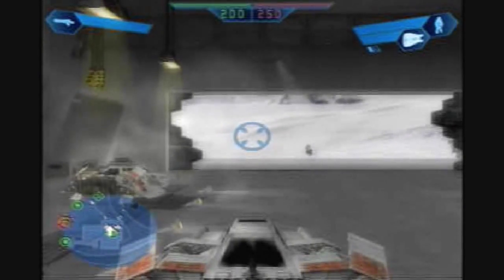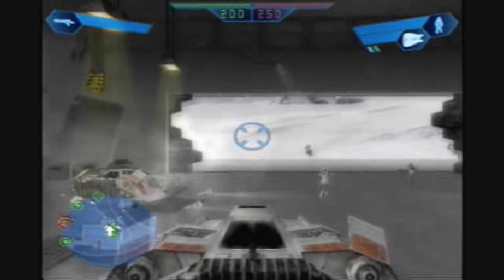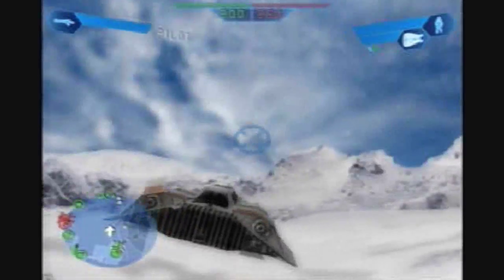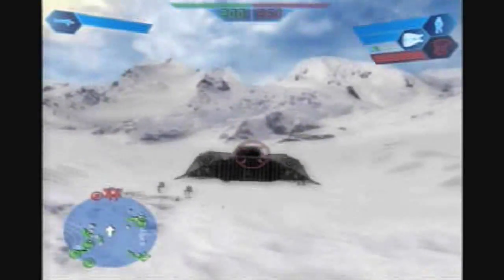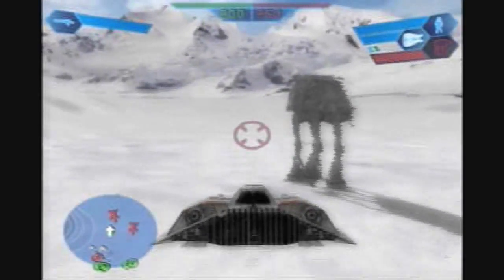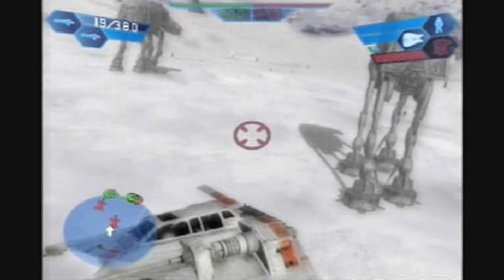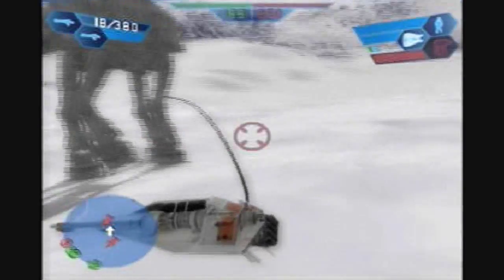Okay, let's go — Rebel Pilot, get in here. The main thing you want to do here: the Empire has three command posts and you have like five, so already an advantage. And better yet, two of the Empire's command posts are destructible — the AT-ATs themselves.